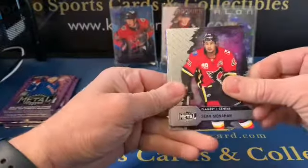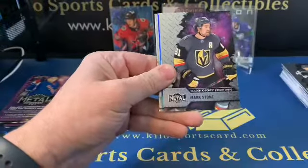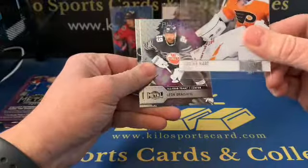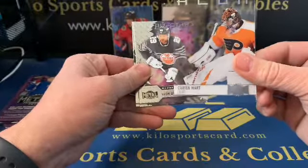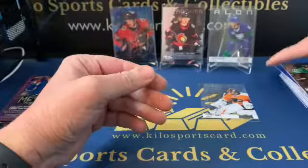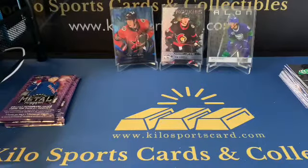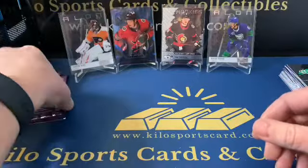We got Sean Monahan, Connor McDavid, Mark Stone, blue Stephen Stamkos. Oh, we got another Carter Hart. And Leon — we'll just call him Leon — Draisaitl rookie. Yeah, I'm not great at pronouncing these names, I know that for sure.